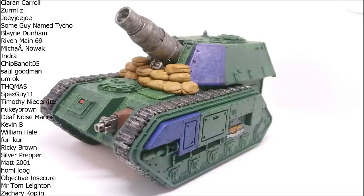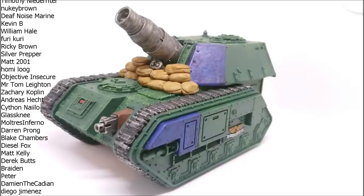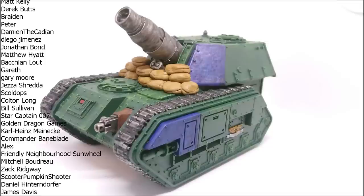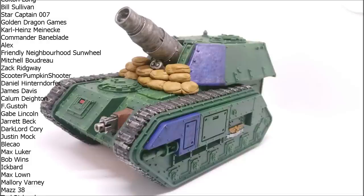There are essentially three main ways to make that random D6 number of shots more reliable. First, you can spend a Command Point to re-roll the random number of shots — it's not super efficient but it's available to every regiment. Second, if you're taking one of the main codex regiments, Katachan is a great option: they get extra strength on infantry, but they also get to re-roll one die when firing a random shot weapon, which is absolutely fantastic since this thing only fires one D6.